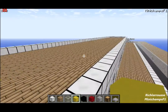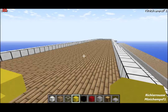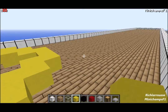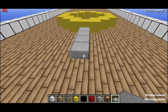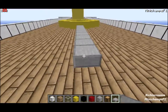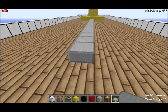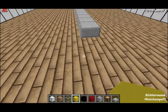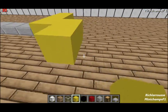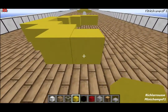For the third funnel - or fourth funnel if building that variant - it's the same again: a 28-block gap, build on the 29th block. Count back 28 and build the funnel on the 29th. For the fourth funnel variant, same again - 28 back - then build the funnel there.